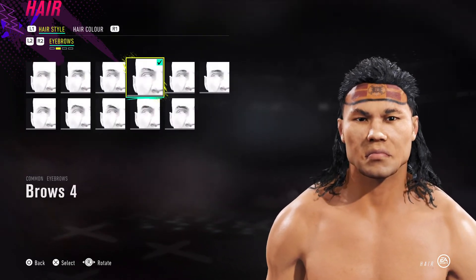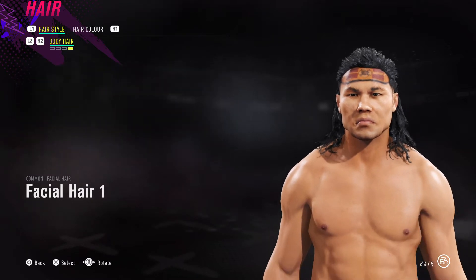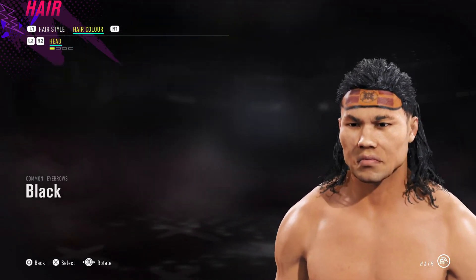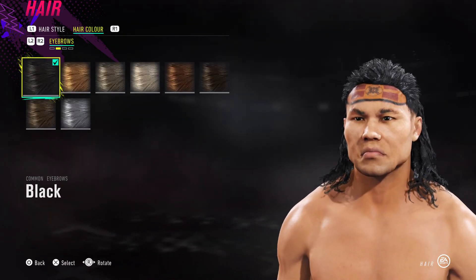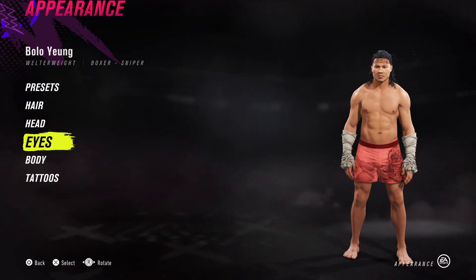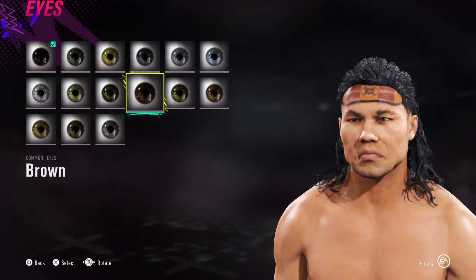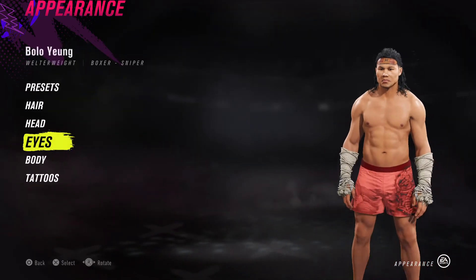For hair we've gone for hair 72, hair color black. For the eyebrows we've gone for brows, and for facial hair I haven't given him anything. No body hair either. He's got head hair black and eyebrows black as well. Moving on, we have dark brown eyes — I thought they were the only eyes that work with him. Dark brown is the one.